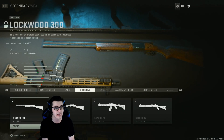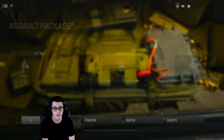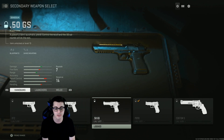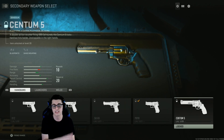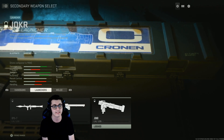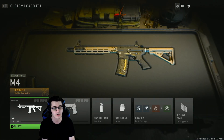For snipers we have the MCPR-300, the Victus XMR, the Signal 50, the LAB 330, and the SPX 80. For melee we just have the riot shield for now. Going to secondaries — our pistols are under a different class. Handguns include the X12, X13 Auto, .50 GS, P890, and the Centum 5. For launchers: the RPG-7, PILA, and the Joker that we also saw in MW2019. We also have the combat knife for melee under the secondary category.